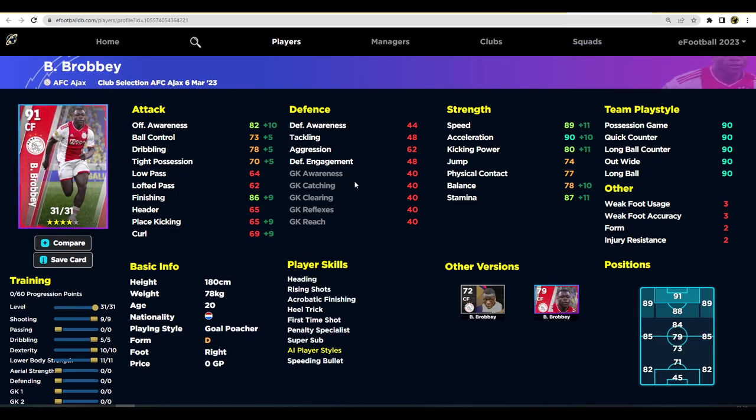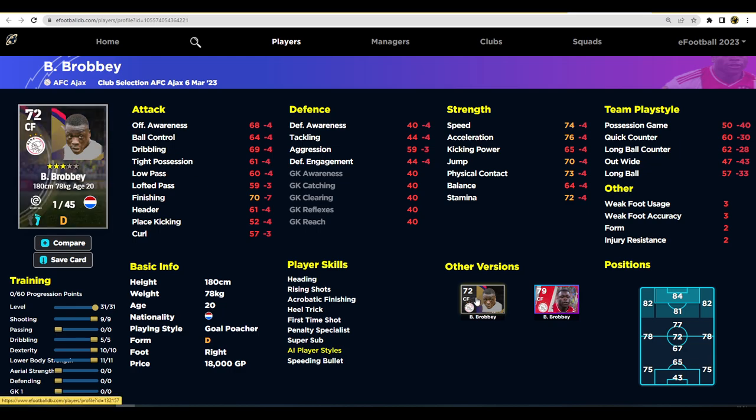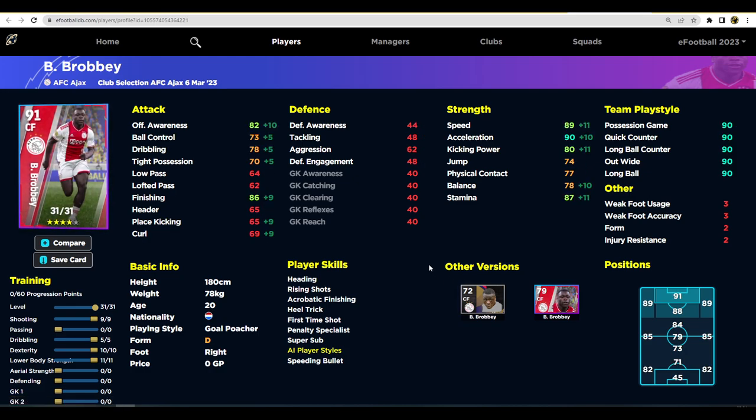Brabe here is more of a traditional center forward. What works in eFootball right now is a very central forward with physical attributes you don't really need to touch - you can throw stats into his speed, acceleration, stamina, and finishing. He is a super sub with standard form, so he's not going to be one of the meta center forwards, but if you're looking to play with an Ajax or Eredivisie squad he's pretty decent and a massive upgrade on his standard card. He's probably worth it as a super sub if you get him.